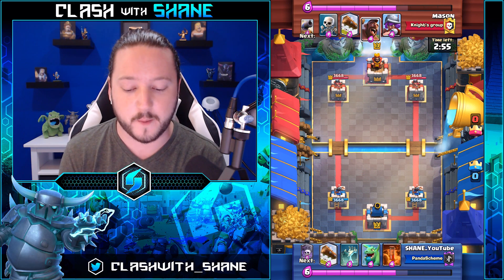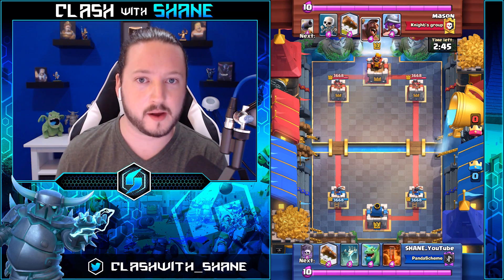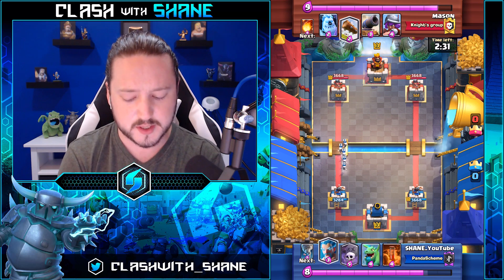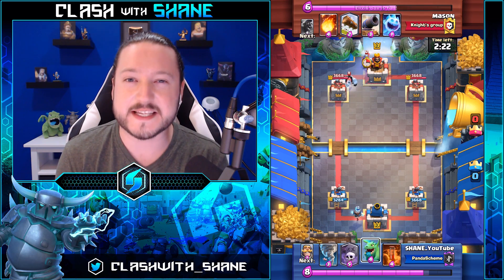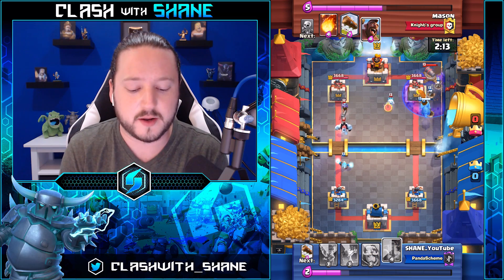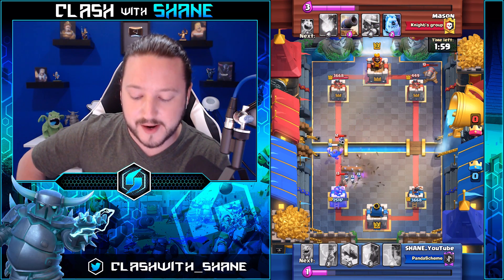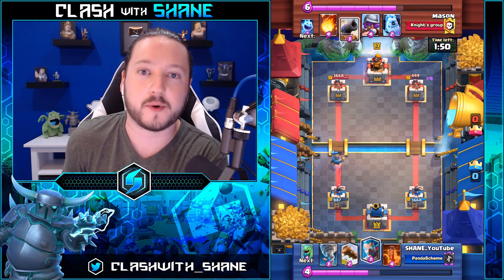We're going to hop into replay number one facing off against Mr. Mason, who is rocking the classic 2.6 hog cycle — one of the most popular decks in the game right now, I'd say number two most popular, with number one being giant three musketeer bait spam. Quick question — what are you hoping to see in the next balance update, coming around October 1st? Personally, I absolutely loathe the giant three musketeer bait spam deck. Anyway, we do a crazy push on the right — baby dragon, graveyard, forest tower — absolute work being done.